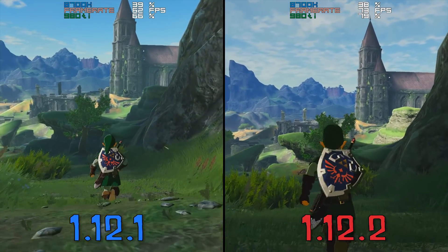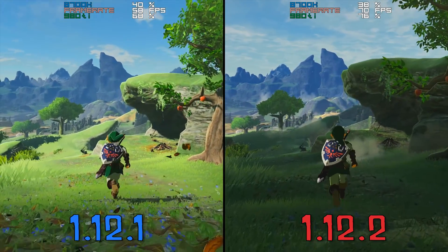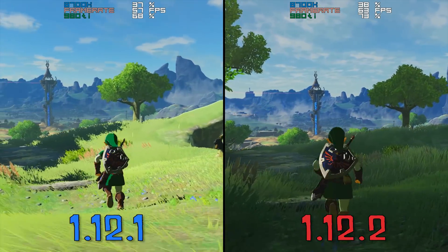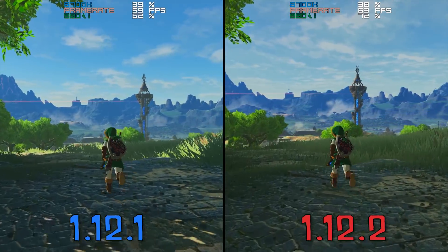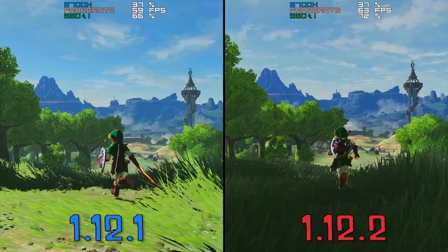For all of these benchmark scenes, I used Triple Core Recompiler, GPU Buffer Cache Accuracy set to Low, Accurate Shader Model was set to equals Min instead of equals True, and the graphics packs used are 1080p resolution graphics pack, FPS++ and the BSOD framerate unlocker. GX2 Draw Done was also set to on in all of these areas.